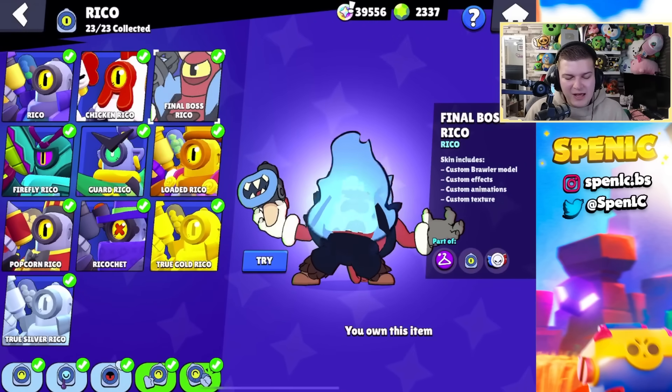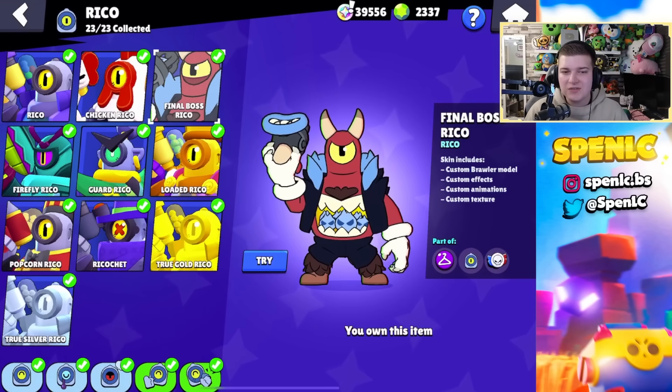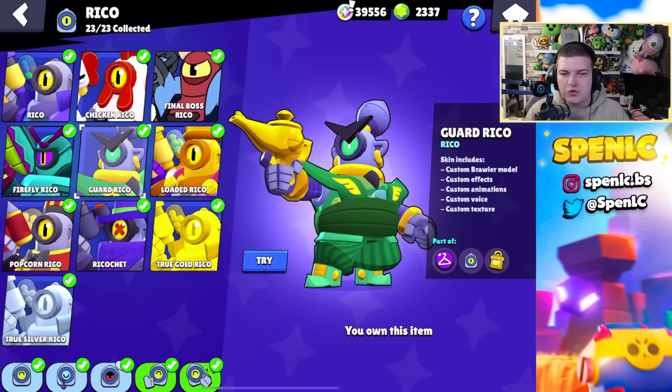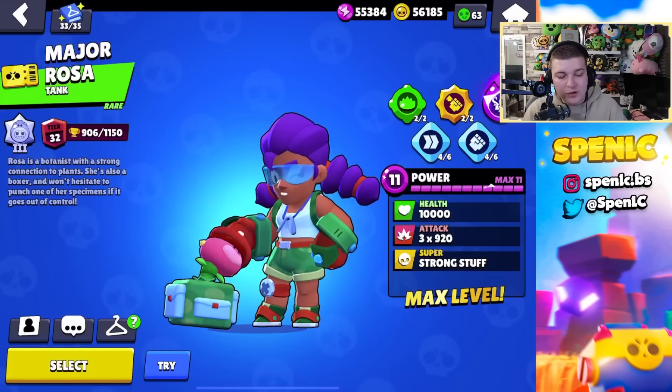Rico has some goated skins. Some of them I think really missed the mark, but Final Boss Rico is so underrated — such a good skin. But you'll just never get me switching off Guard Rico — I love this skin. There's just something about it when you super an opponent that just feels like you're just him in that moment. Loaded Rico is really good as well, but I don't really like many of the other Rico skins.